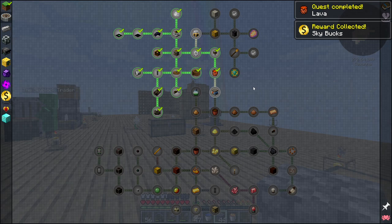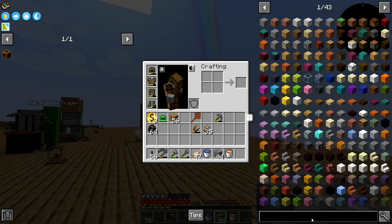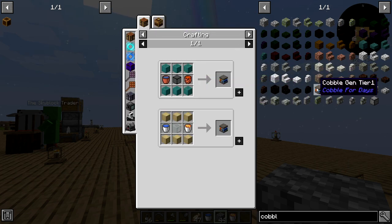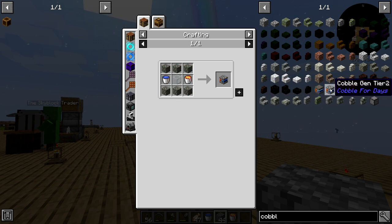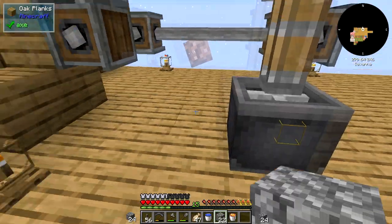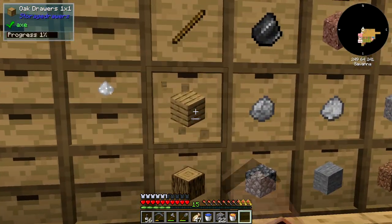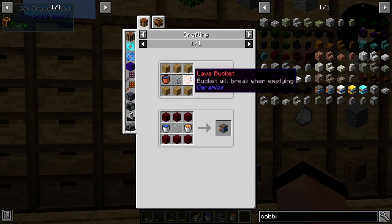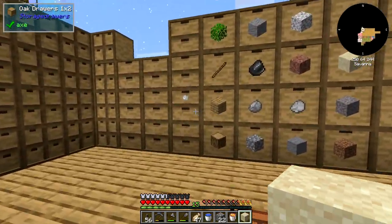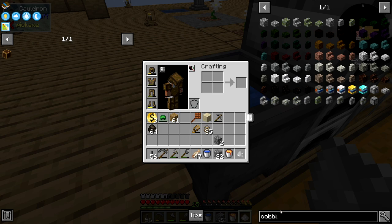I've got my lava. CobbleGen tier one — I don't want a tier one, I want a tier two CobbleGen right here. I've got to make one of these. We could make that, no problem. Put you in there. Now if this doesn't give me my metal buckets back I'm gonna freak out. It needs a piece of glass — do I have any glass? I made some sand.